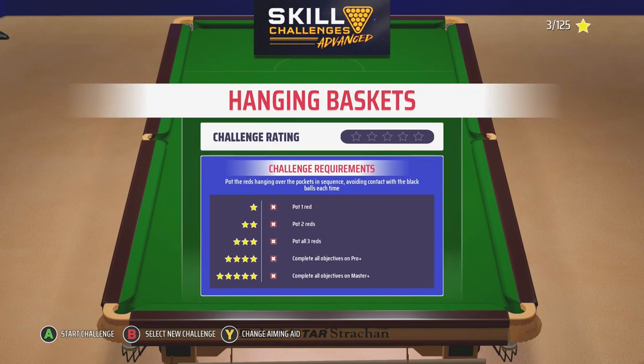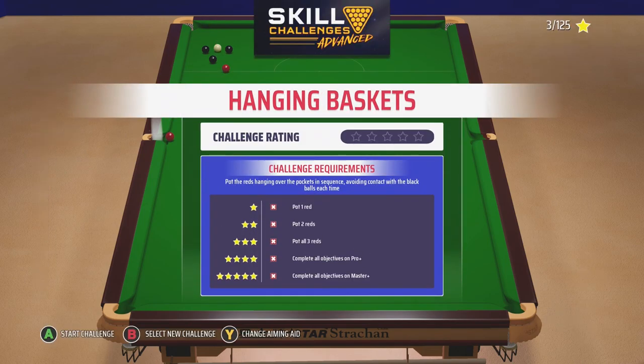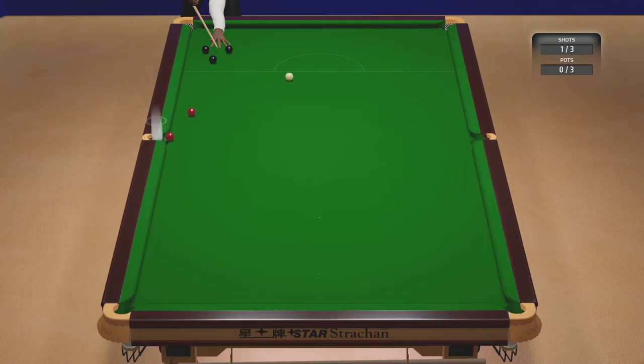Hanging Baskets: pop the reds hanging over the pockets in sequence, avoid contact with the black for each. So pop the reds over the pockets in sequence. Again it's plants but because we're on amateur it's not too tricky.